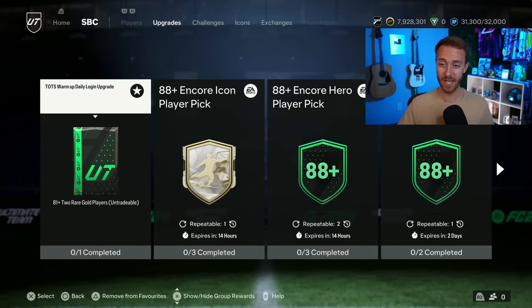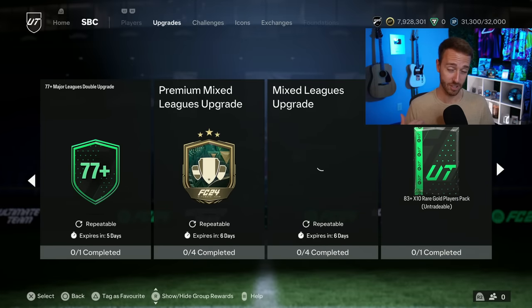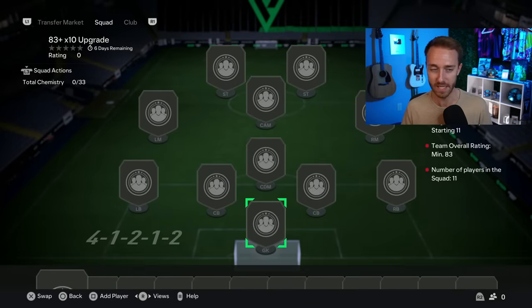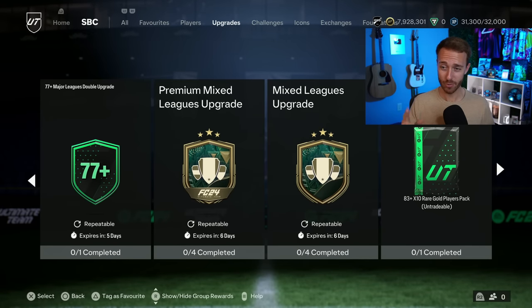We had more upgrade packs yesterday, starting with our favorite — or at least I think the community's favorite — the 83x10. Three times per day, repeatable. It's the same requirements as always: an 83-rated squad with an inform. You're basically, at the very minimum, getting back, except for the inform, what you put into this. It is a really, really good craft. The question is: do you save them, or do you continue to open at least some of them?